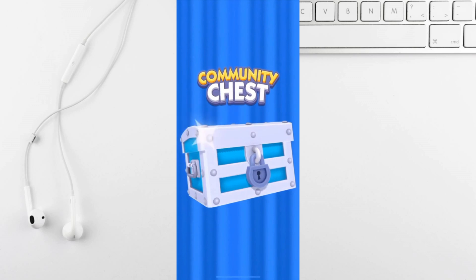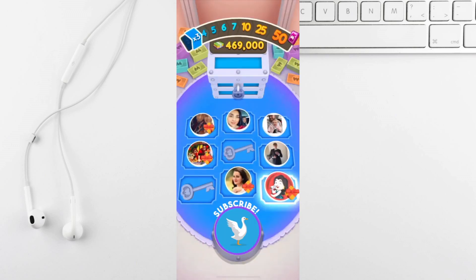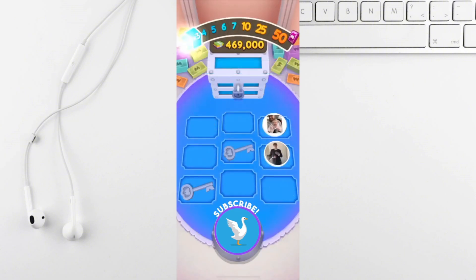Look for events like the car show event, which allow you to earn rewards when you play with friends. And finally, you can buy stickers in the shop, but remember that's real money so think twice before spending.